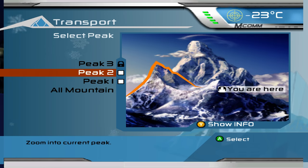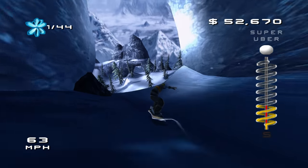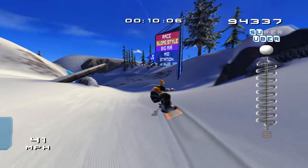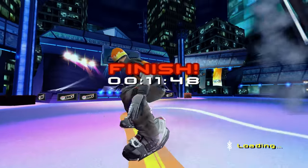SSX3's mountain was linked by three large peaks, each accessible through a lift system or helicopter drop-off. While it was impossible to ride down every slope in one run, it was still possible to drop from the highest point of the mountain and ride down slopes along all three interconnected peaks until you finally end up in the large city at the bottom.